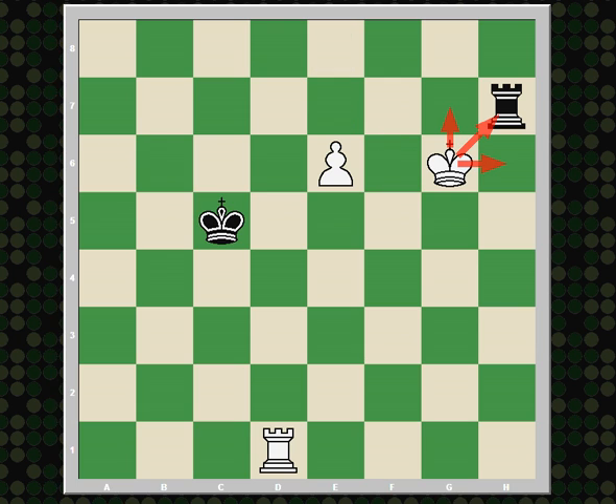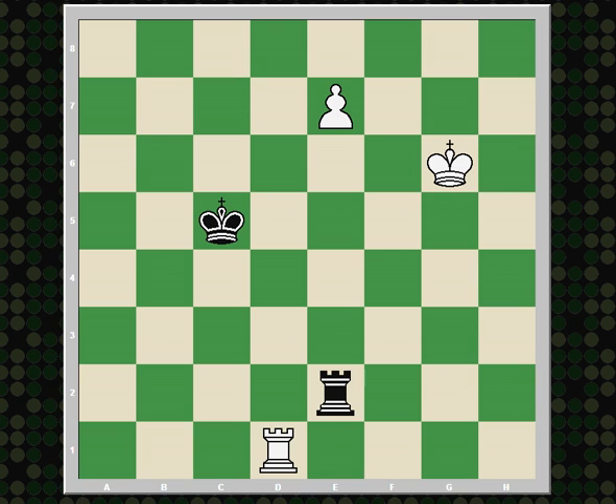Black can prolong the game by bringing the rook behind the pawn. But if white knows how to win the Lucena position — after, say, e7, rook e2, king f7 threatening to queen. So rook f2 check, king e8. And this is what's known as the Lucena position, which is a known win for white.